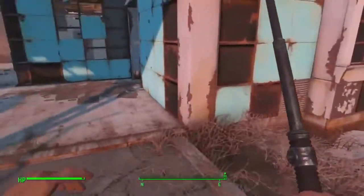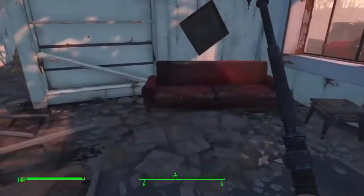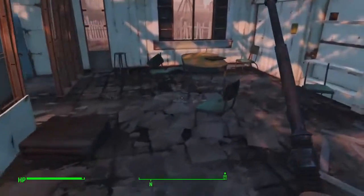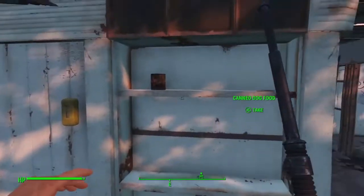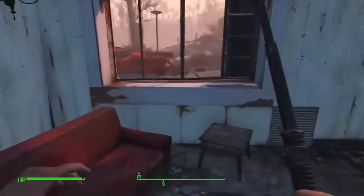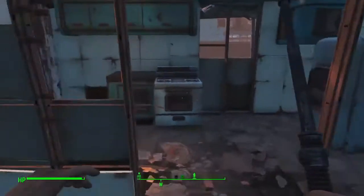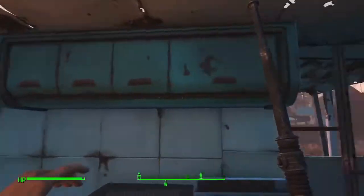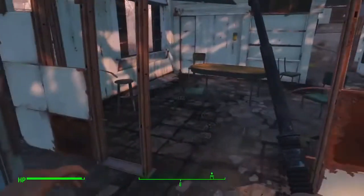I'm going to go into this house now, and I'm going to go in armed, because while I did kill the radroaches there could be more. There's another tray — that's good for aluminum. Another tin can, also good for aluminum. Aluminum, adhesive, screws — these are the bread of life for any sort of crafting or modifications you might want to make in this game. Very useful.